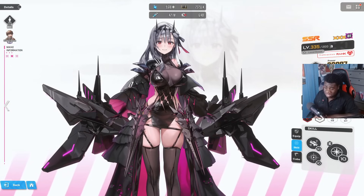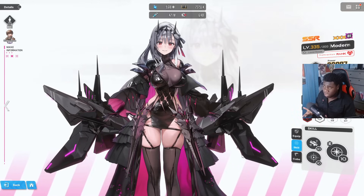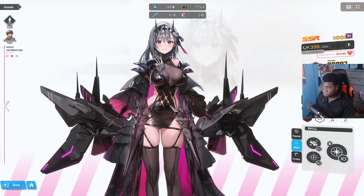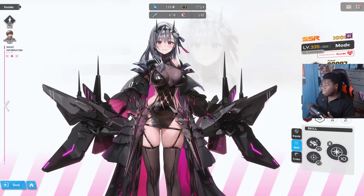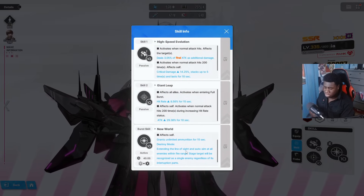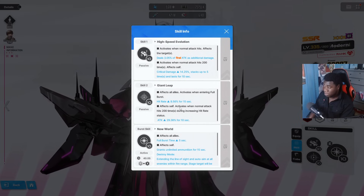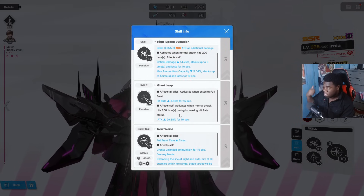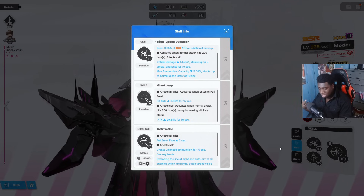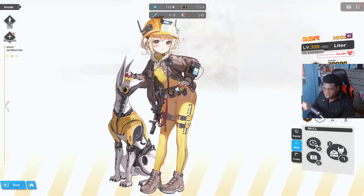Modernia is a fantastic character you need to have to this day — she fits on any single team. She's an off-burst rotation burst 3 character, meaning you don't need to use her burst skill for her to work at all. When you do use it, it's a controllable AOE covering a massive radius for 15 seconds with unlimited ammo, plus she gives herself crit damage, attack, and hit rate buffs.